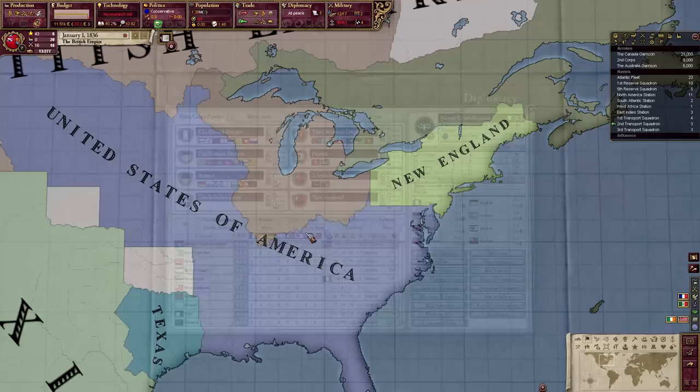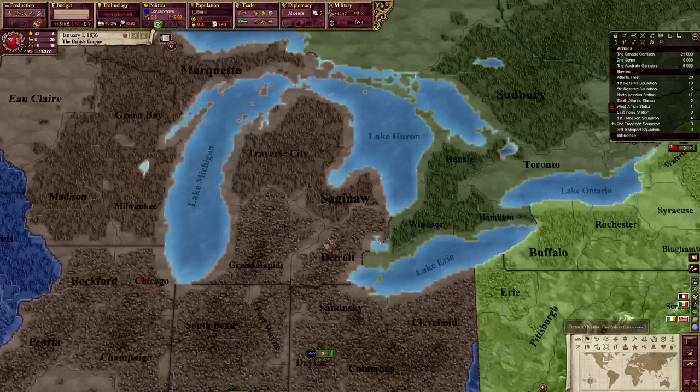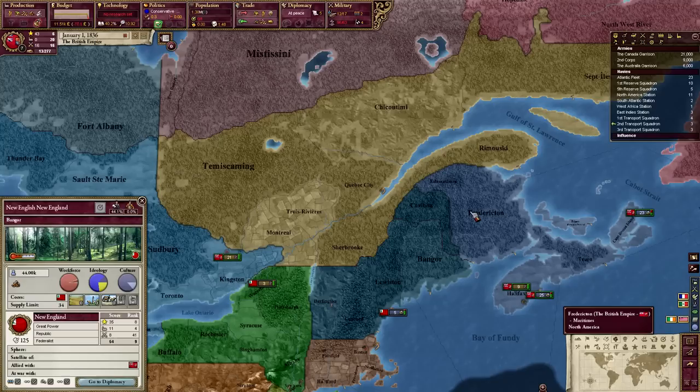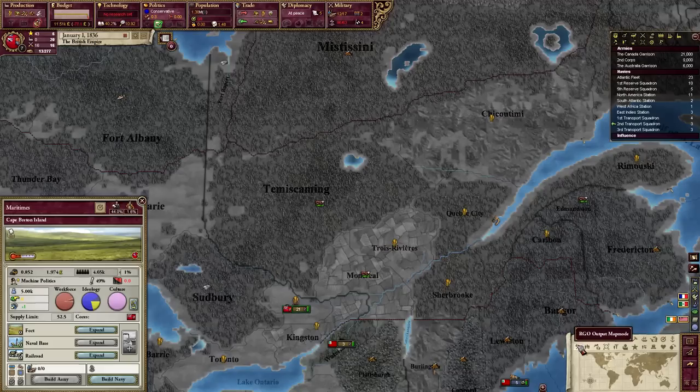We also have the Native Confederation — they're actually allied with me, so they're actually a satellite of mine. So I do actually own quite a lot of territories. It'd be really good if I could just add them to my sphere, but I can't. I believe there might be some events later on. In our actual states, things are pretty terrible. We have Other Canada, Lower Canada, and the Maritimes. The Maritimes have some lumber — really not a lot. There's a little bit of coal over here, which is something.